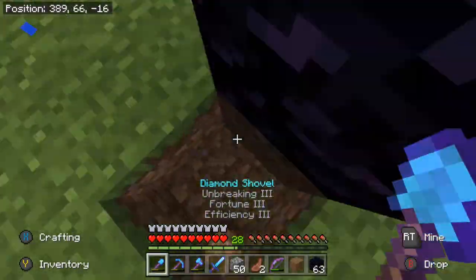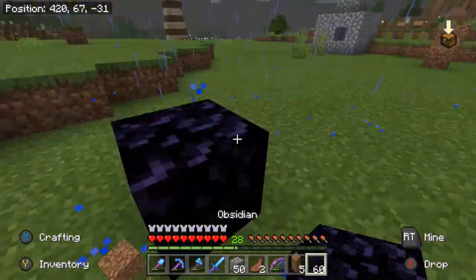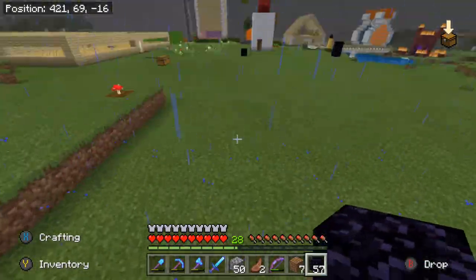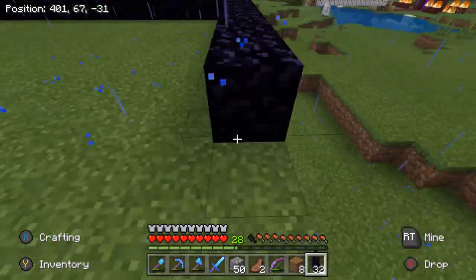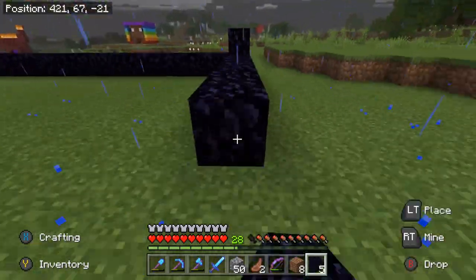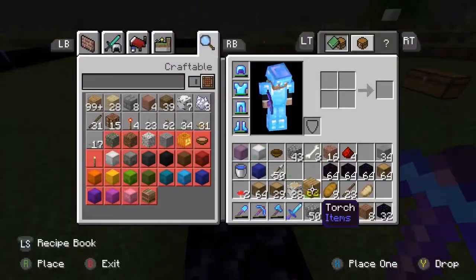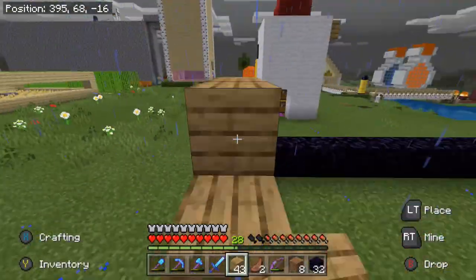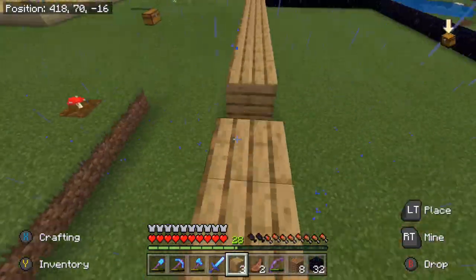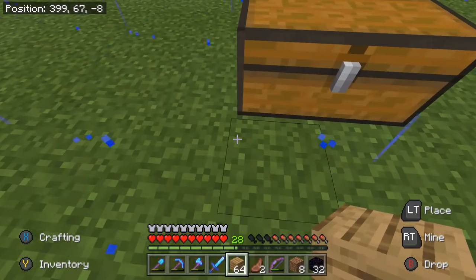For this build, you're going to need a lot of blocks, because a double chest ain't the smallest thing in the world. First off, you have to lay off the area. I did 32 by 16, because most blocks in Minecraft are 16 by 16 wide. But a double chest is two chests, so it will be 16 blocks per each chest.